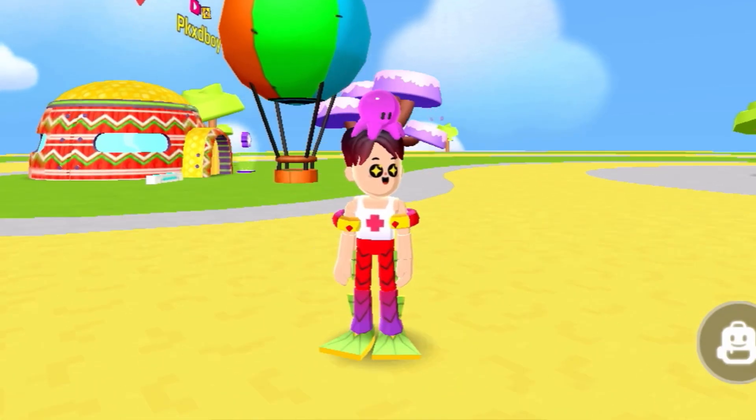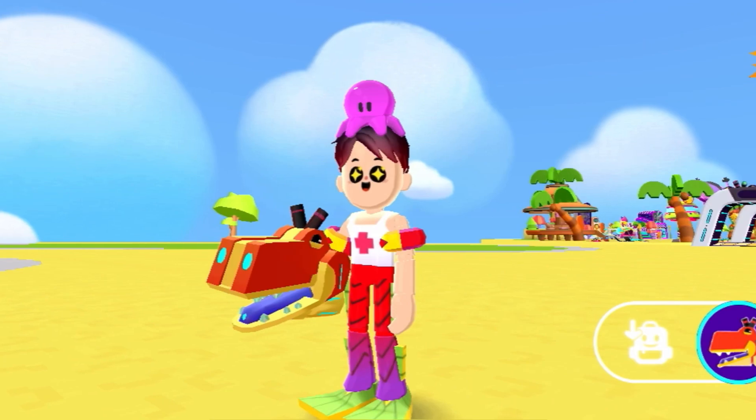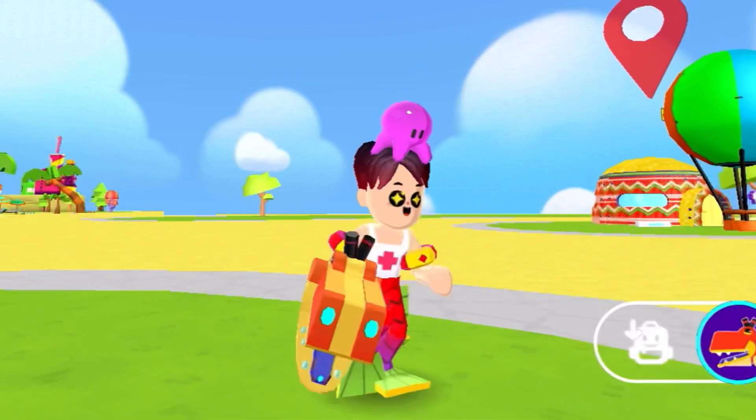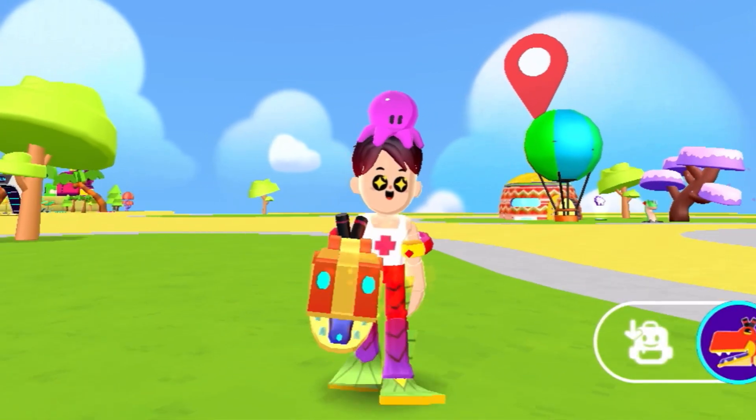The next thing we got in the PKXD event pass is this really cool dinosaur thingy that actually blows some flames. This is actually a really cool accessory — it actually blows some flames. This is actually awesome.